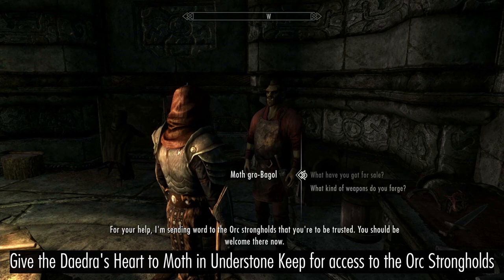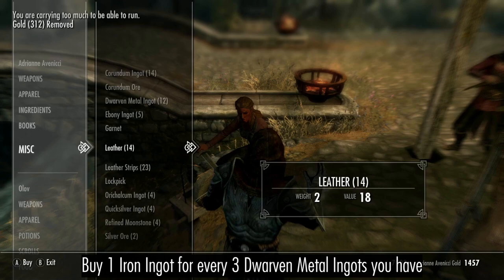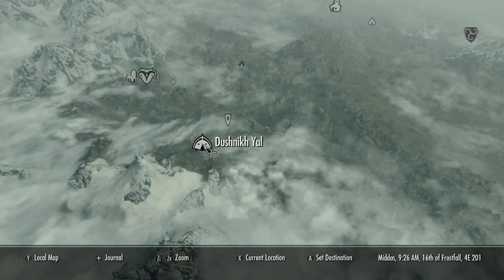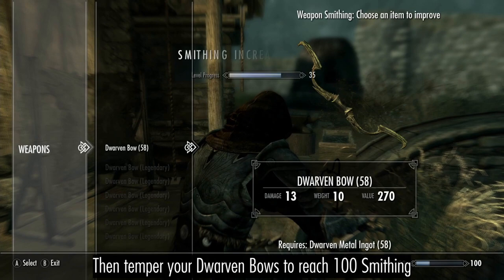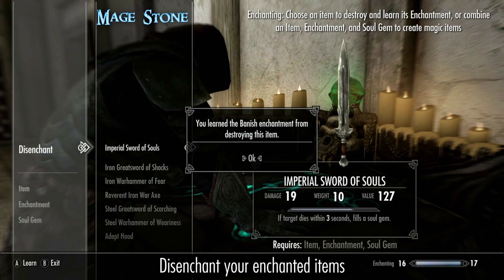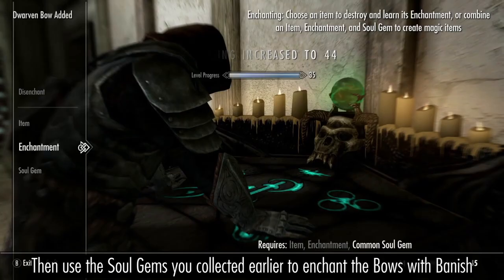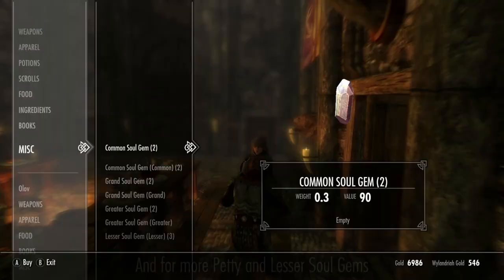Take the Daedra Heart to Moth gro-Bagol in Markarth and he will grant you access to the Orc Stronghold. Buy some Iron, and use two thirds of your Dwemer Metal to craft Dwarven Bows. Buy Heavy Armor Training from Gharol in Dushnikh Yal on level up. Then with the aid of your Smithing Enchanted Item, use your remaining Dwemer Metal to temper your Bows and reach 100 Smithing. Disenchant your Enchanted Items, then use the Soul Gems you previously collected to Enchant the Dwarven Bows with Banish. You can trade the Enchanted Bows for more Destruction Training and for more Petty and Lesser Soul Gems.